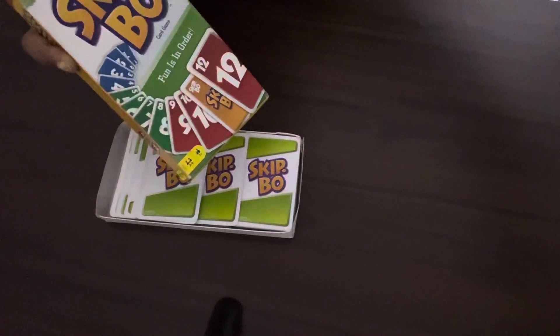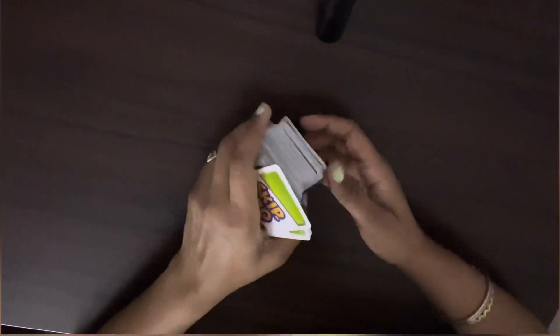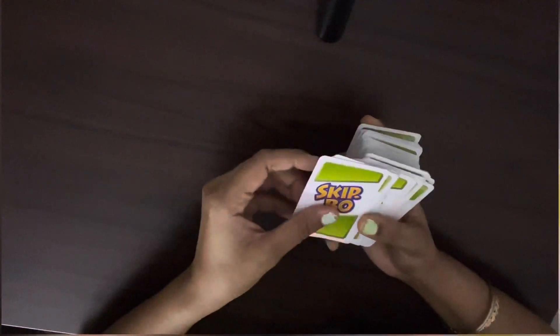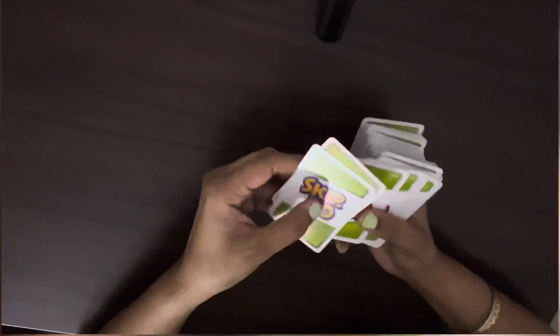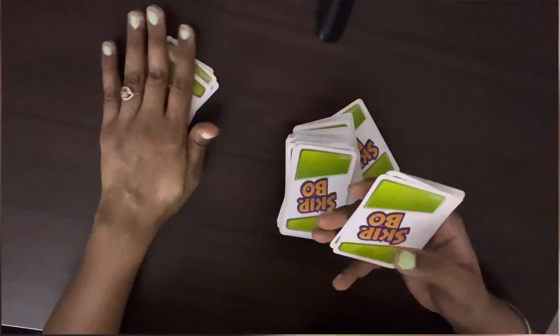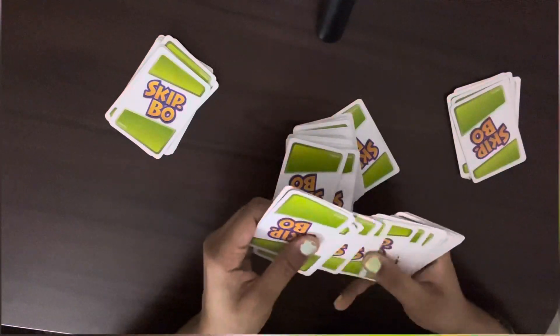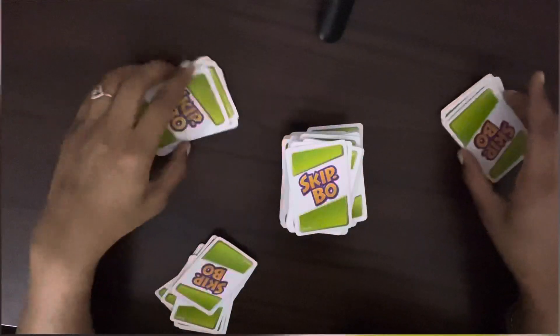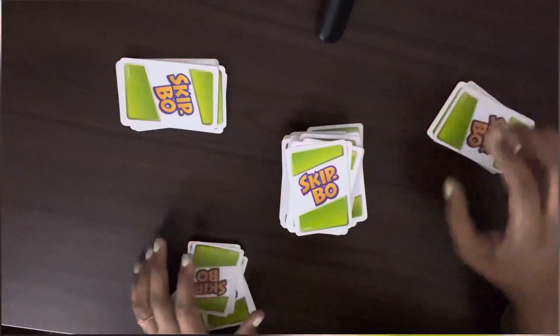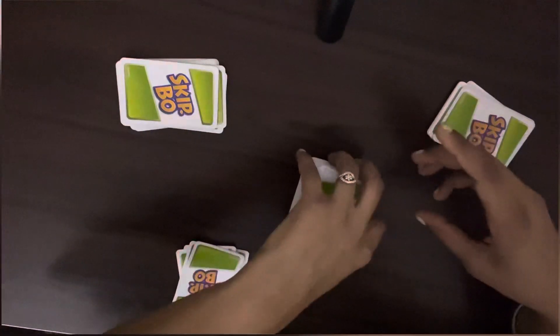Now I will tell you how to play with 3 players. First, we will give 20 cards to each player — so 3 players get their cards distributed. First player, second player, third player. We will distribute cards to these 3 players and the remaining cards will be our draw pile.